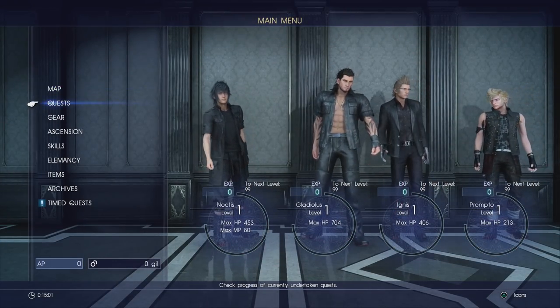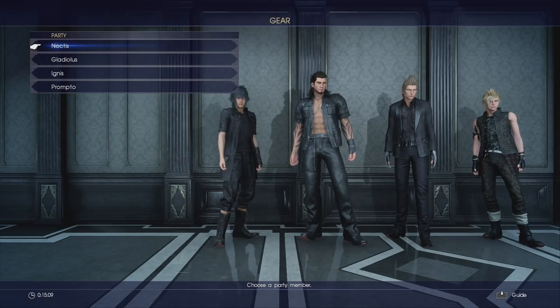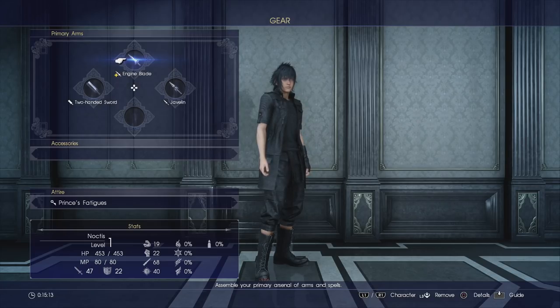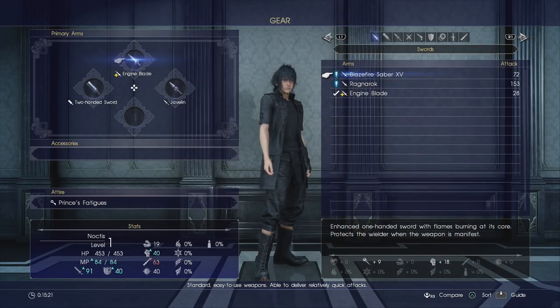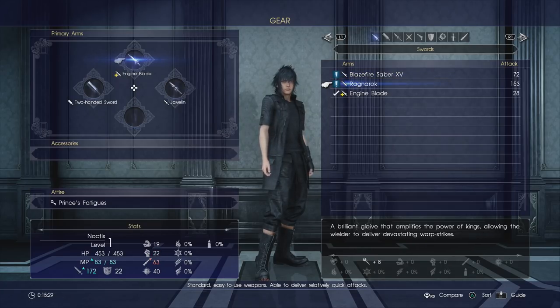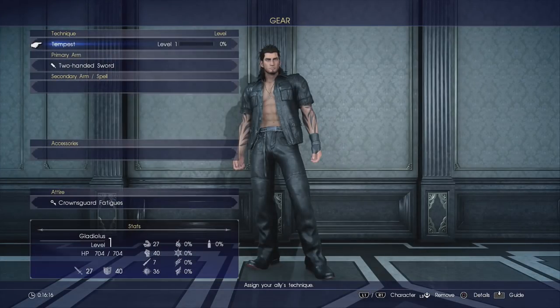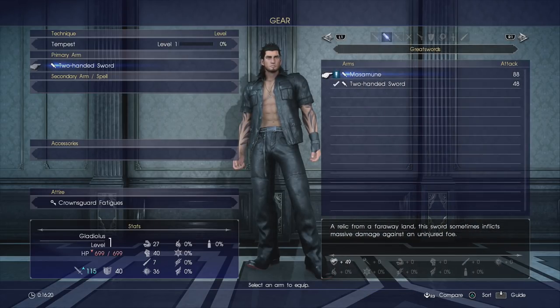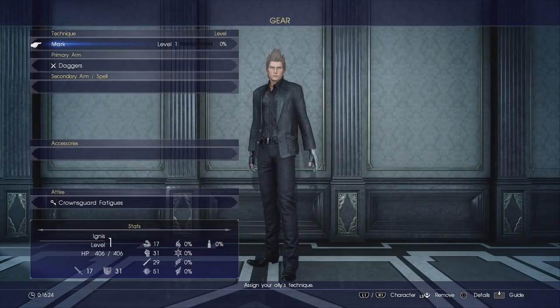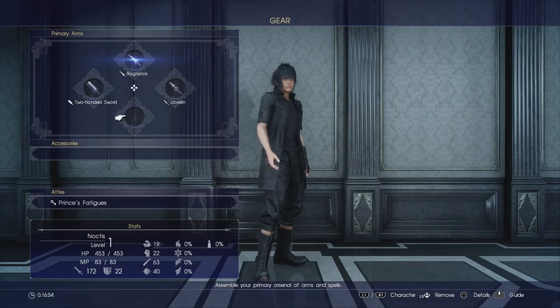Before we go any further, since we've just started, I want to talk a little about gear. If you're playing the Royal or Windows Edition, you're going to have a lot of extra gear that would normally have only been available to those that pre-ordered. The first item of note is the Ragnarok weapon - it's a one-handed sword and a tremendously powerful upgrade for Noctis over the Engine Blade equipped by default, putting his attack to a massive 172. Gladiolus can wield the Masamune two-handed sword, the Mage Mashers daggers for Ignis are also an improvement, and unfortunately there is no gun pre-order bonus so Prompto will continue using his handgun.